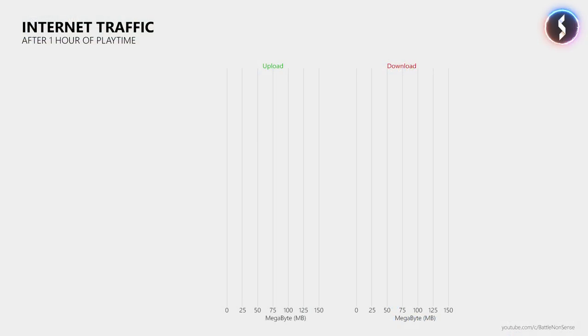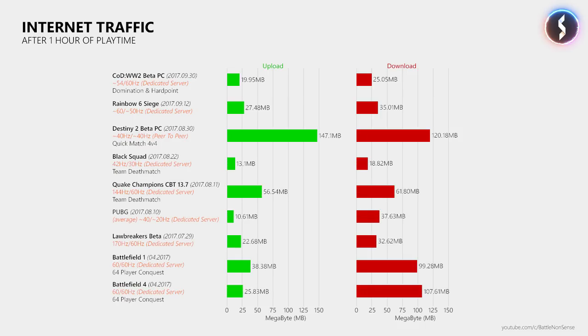How do those 60Hz affect the game's traffic? After playing Hardpoint for an hour, the game uploaded 19.95MB of data to the server and downloaded 25.05MB from the server. Comparing this to other games, I just want to show how much or little traffic is generated by today's online multiplayer games — this is not a rating.